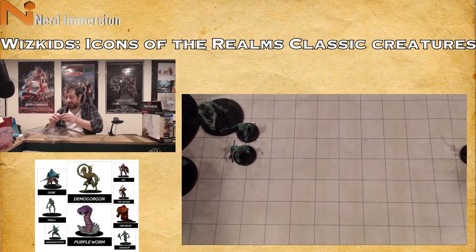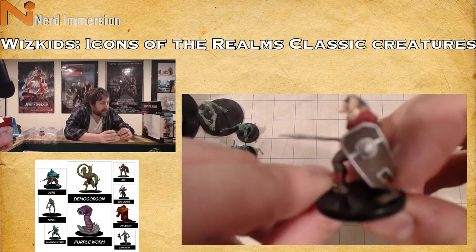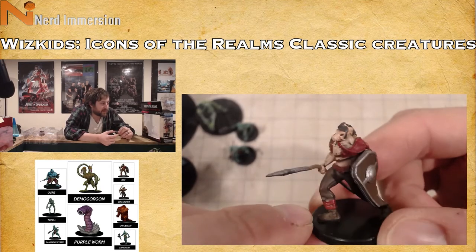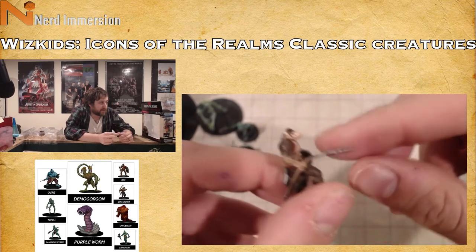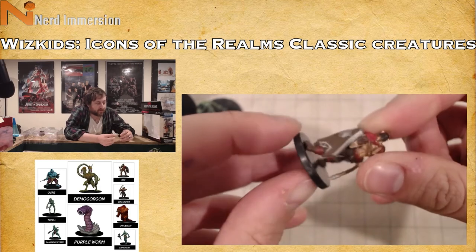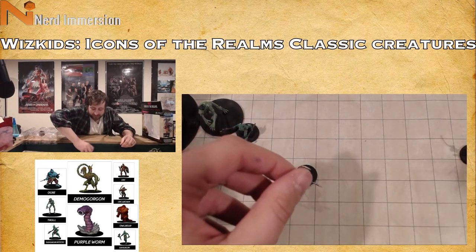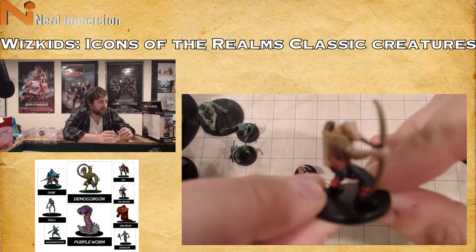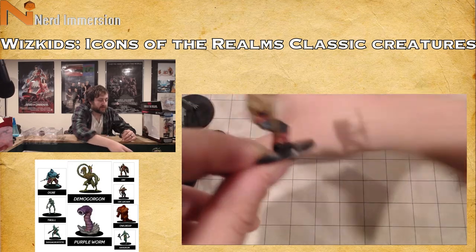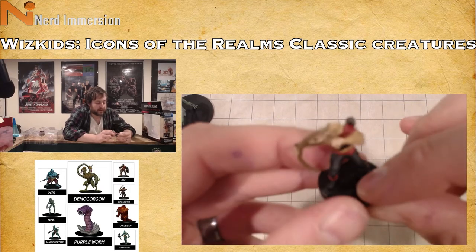Then we have the orcs — your 1e pig-faced orcs. You can see the pig snout and tusks. This orc warrior has a horribly bent spear I'll have to straighten out and a shield that's bent right over onto his leg. Then we have an orc archer who looks more like a wereboar than an actual orc — again with that pig snout — just your archer type.